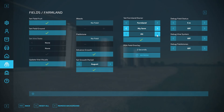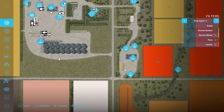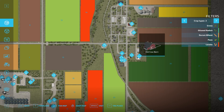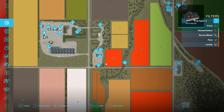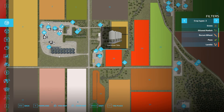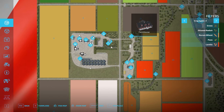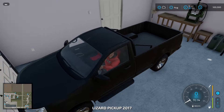Looking at the land we have, there's one extra farm over there and another one right there. That one has an old cow barn and a farmhouse. The other one has a fertilizer silo, refillable liquid silo, grain silo, lime silo, and a farmhouse — which is nice.